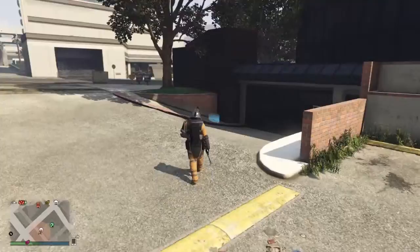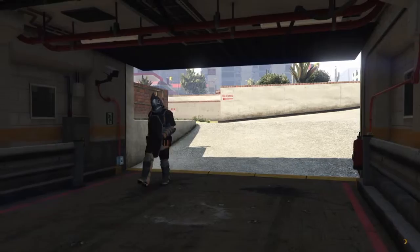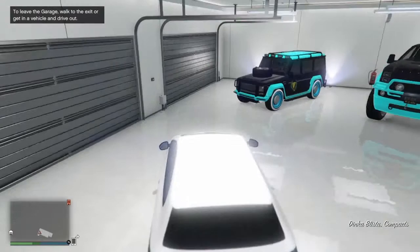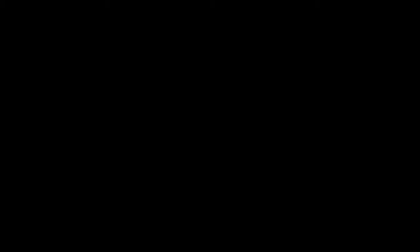First, you'll want to just walk into your garage like normal. Then what you want to do is get any car in your garage and drive out.